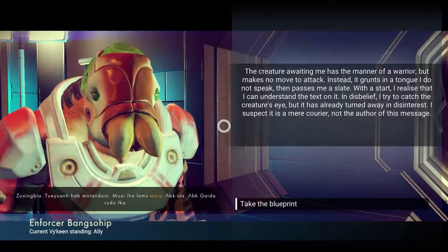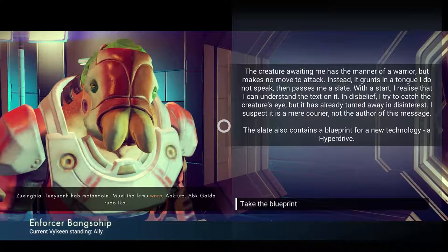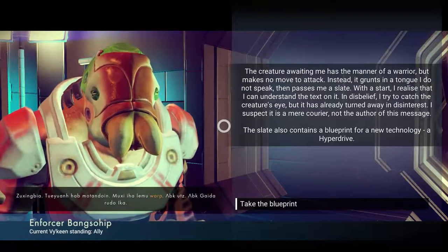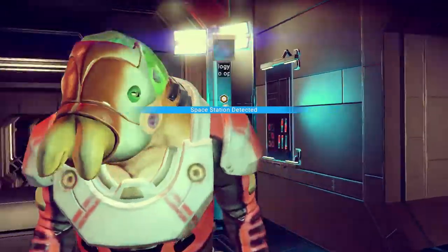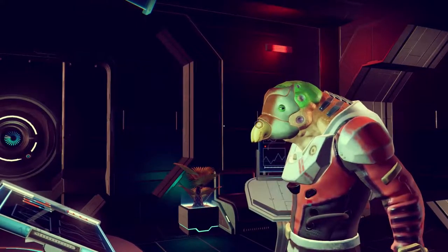We'll go in here and talk to this guy. The creature awaiting me has the manner of a warrior but makes no move to attack. Instead it grunts in a tongue I do not speak, then passes me a slate. With a start I realize that I can understand the text on it. I try to catch the creature's eyes but it has already turned away — I suspect it is a mere courier, not the author of this message.